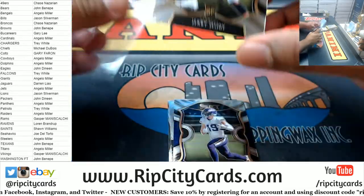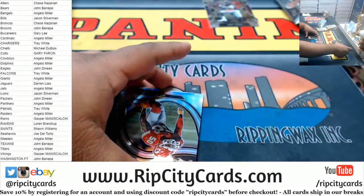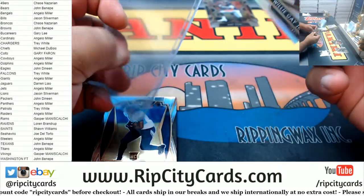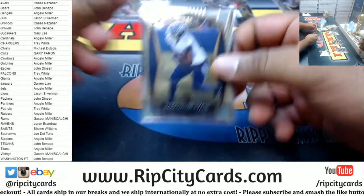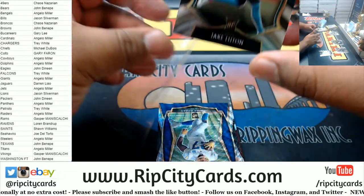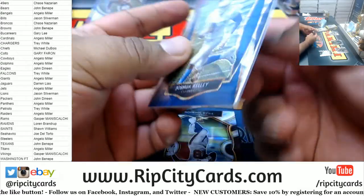We got a Jerry Jeudy base for the Broncos rookie, got the Brett Favre Packers. Our first silver — Willie Gay Jr. for the Chiefs, field level. And Darrington Evans, Titans rookie. Derrick Henry, Jake Luton — ricky jaggs. Man, if only this was another Charger, but we got Joshua Kelly rookie for the Chargers — numbered to 199.